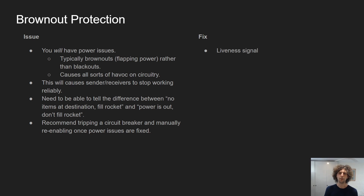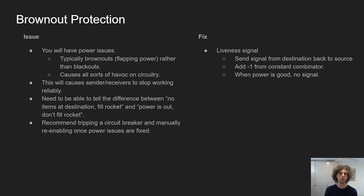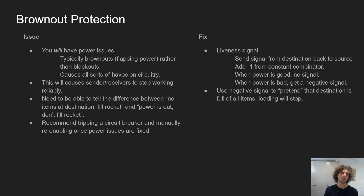The fix we use is a liveness signal. We send a synthetic signal from the destination back to the source — I usually use one black signal — then we add negative one of that black signal from a constant combinator on the receiver. When power is good, the one and the negative one cancel each other out and there's no signal. When power is bad we get a negative signal, and using that negative signal we can pretend that the destination is full of all items and prevent loading. I then typically latch that negative signal so it stays negative until manually reset, and you can hook that up to an alarm to make sure you know about it.